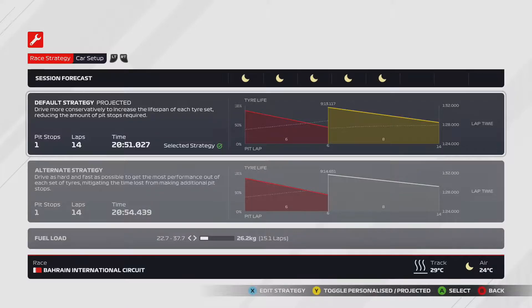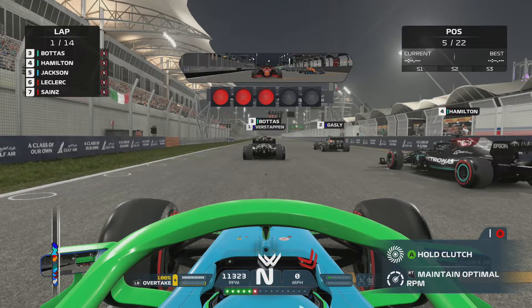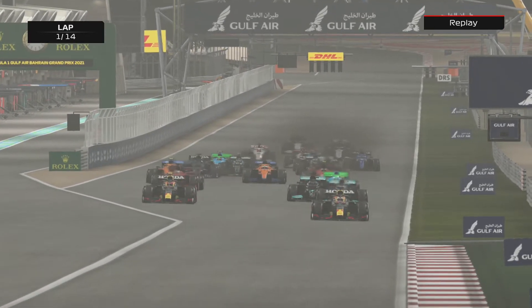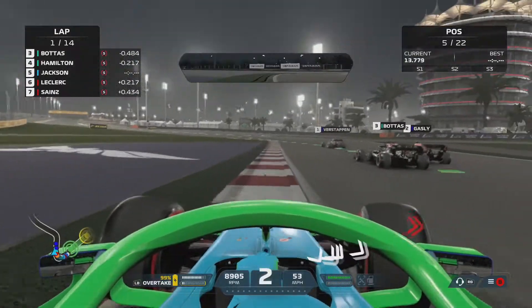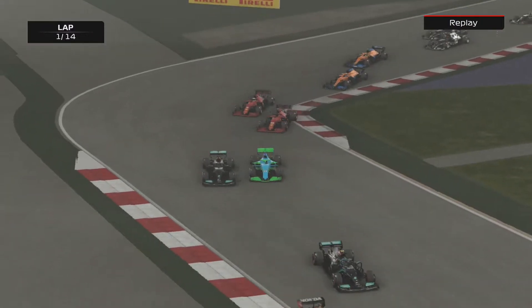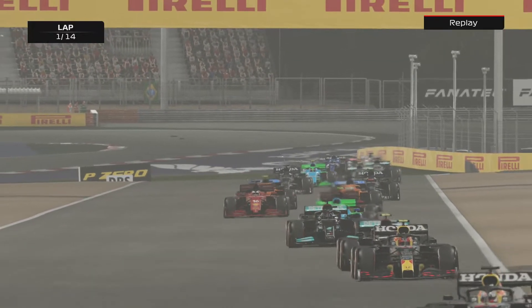We're getting ready to start our first race of the season — 14 laps of Bahrain at night. Six laps on the soft tyre with a switch to the medium after that. Five lights go out, someone spins the wheels on the track — a big puff of smoke. The two Mercedes are looking lively, getting involved. Jackson goes massively wide, cuts the corner, was side by side against Lewis Hamilton — a little wheel bang there.